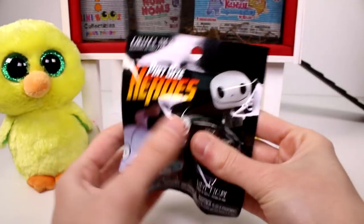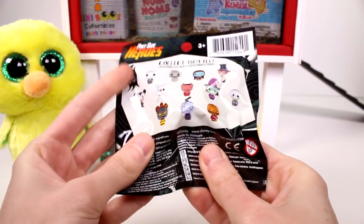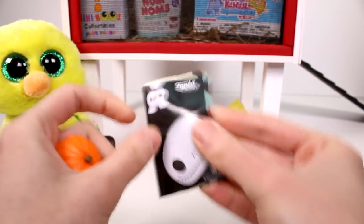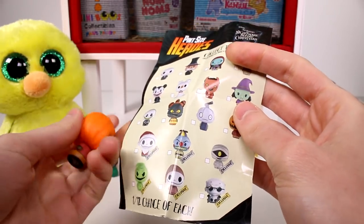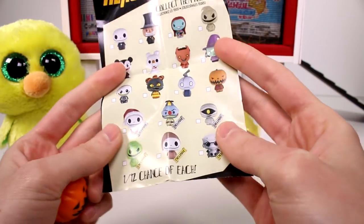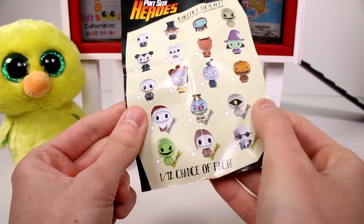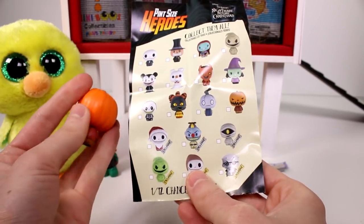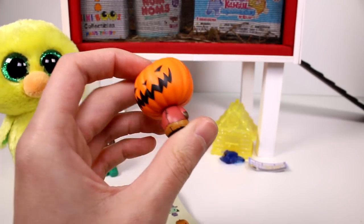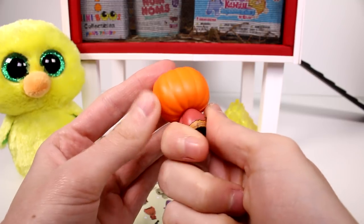Next up we actually have the Pint-sized Heroes — Nightmare Before Christmas characters. These are the ones you can collect. Of course I want Zero. There's a once-in-a-while chance to get each one. No Zero. But we also have a checklist on the inside, which is handy dandy. There are exclusives — apparently I bought it from maybe Toys R Us or something like that. There are exclusives but I don't think these contain any. I like Santa Jack, that's cool. The Pint-sized Heroes are super cool and I really enjoy collecting those. They're so detailed, I love it.